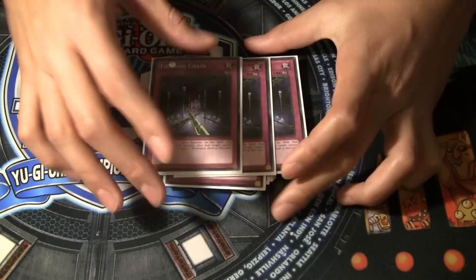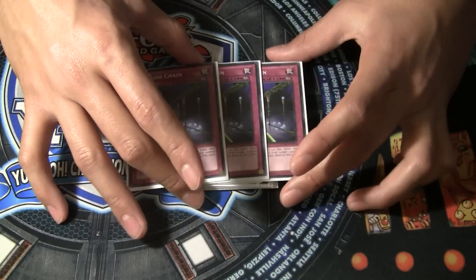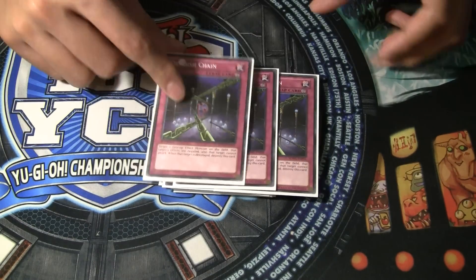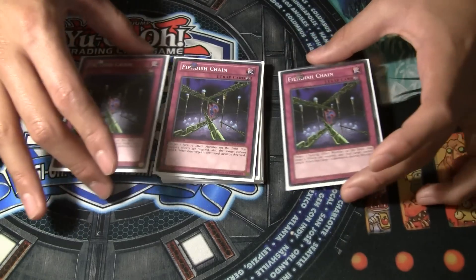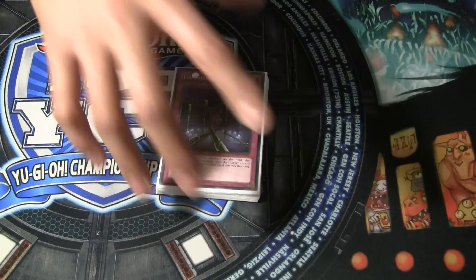Next we've got triple Fiendish Chain. I made a lot of changes to my deck after Cliffhorns got the major hit. I dropped Mirror Force from three to one and replaced them with Fiendish Chains. This card is really good against Exciton Knight, which is a major problem for this deck since this deck always has advantage — face-up continuous cards like Calls, Oasis's, and Fiendish's. So you're always susceptible to Exciton, and Fiendish Chain is really helpful in dealing with that. Triverr is also too strong with this card.